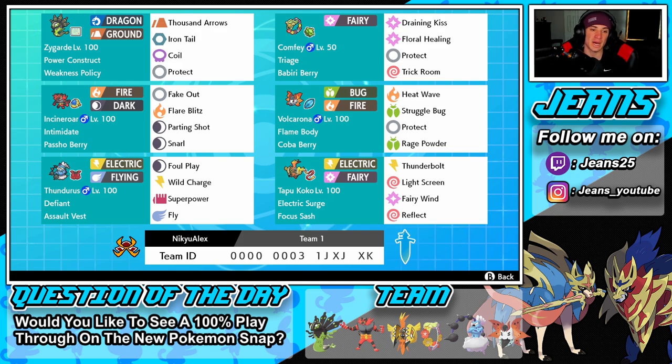Bottom left corner we have Thundurus — Defiant ability here, going to be able to counter some Intimidate Pokemon with that assault vest. Electric and flying type with foul play, wild charge, superpower, and fly. This thing is all business, just trying to get in, do some damage, and pick up some KOs.